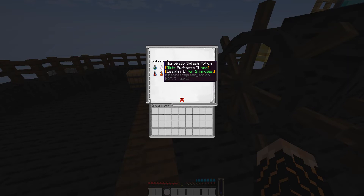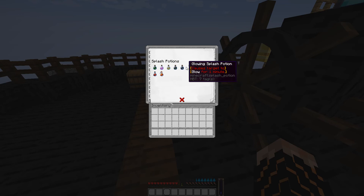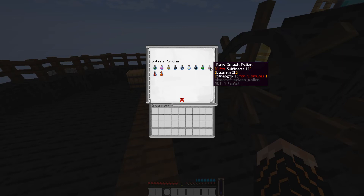You've got the acrobatic splash potion — they're pretty much splash versions of the regular potions, though some aren't available in splash form. You've got cleansing, acrobatic, avengers, defenders, depth diver's splash potion, a glowing splash potion that causes someone to glow for one minute, a minus splash potion, a vitality splash potion so you can heal your friends and give them regeneration, and a rage splash potion to give your friends Swiftness, Leaping, and Strength.